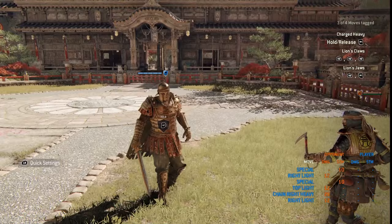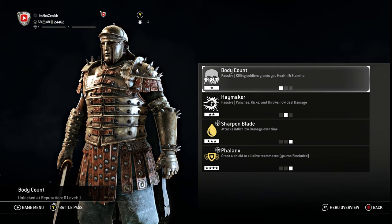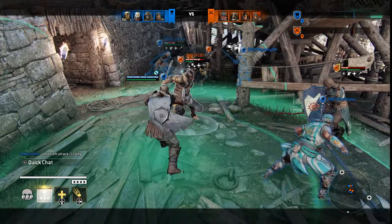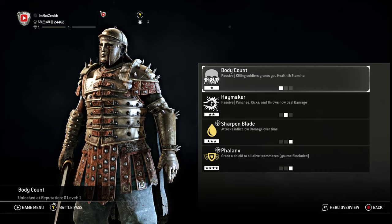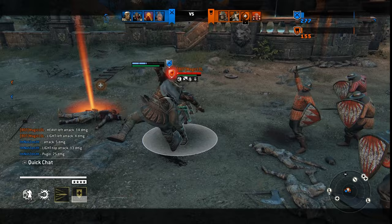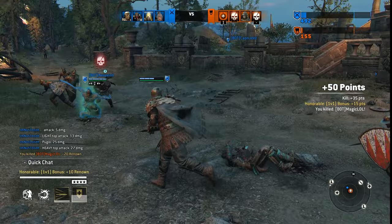After taking a look at all of Centurion's moves, let's take a look at some of his feats for 4v4 game modes. We have Body Count — it's a passive where killing soldiers grants you health and stamina. This is really good for people that like to play on B, and with Centurion being a hybrid hero, he can hold his own so I'd consider him a decent B hero. We also have Bounty Hunter — a passive that allows you to gain health and stamina when you kill another hero. Great feat to have; if you aren't on B, I would throw this on.